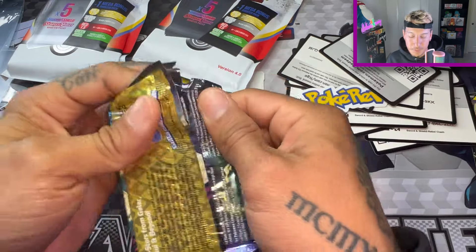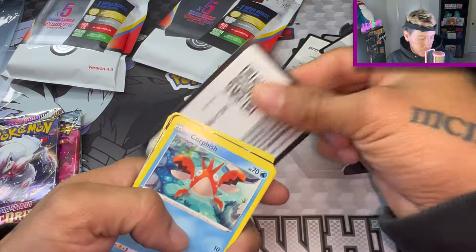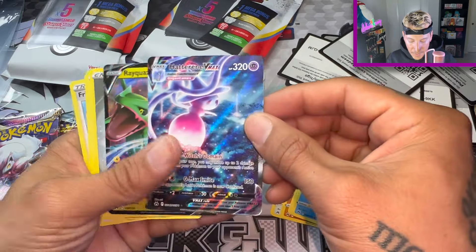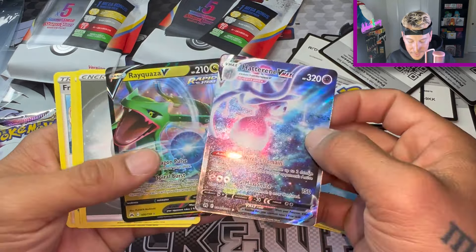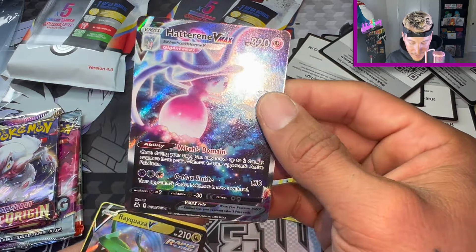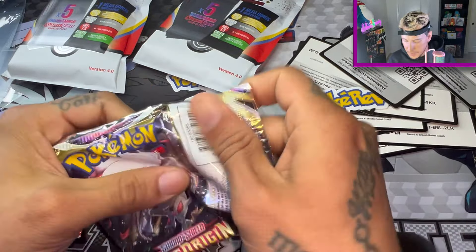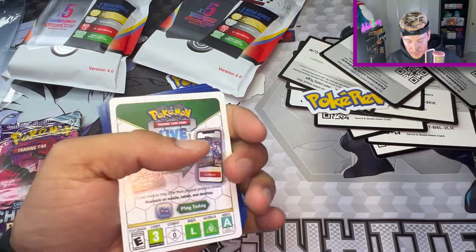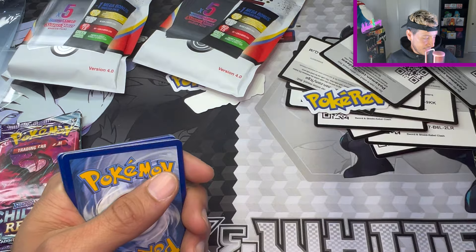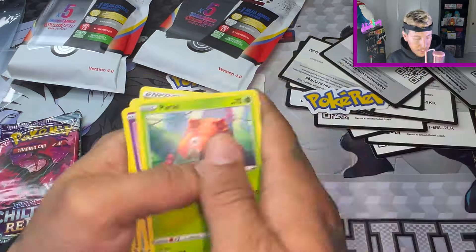I pulled some of them, but man — Cornfish, Cornfish, Cornfish. No card trick. And we got a double banger — a Hatterene V-Max and a Rayquaza V! Beautiful card, look at that texture. Lost Origin — we have this pack and two more packs before we get to the mystery bag and I think I saw something nice. No card trick and nothing.